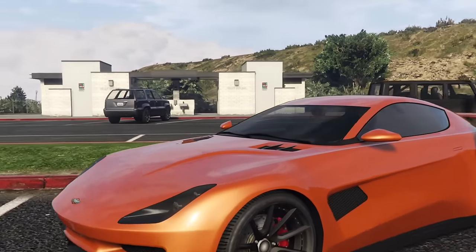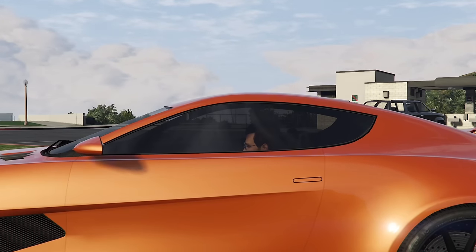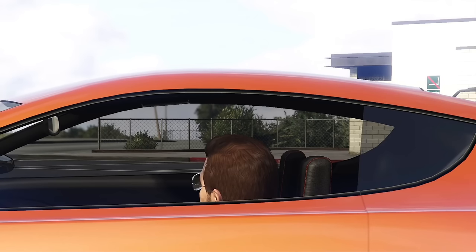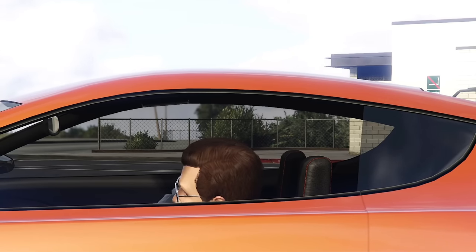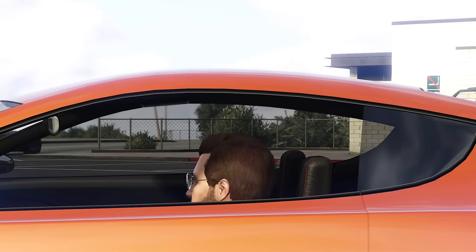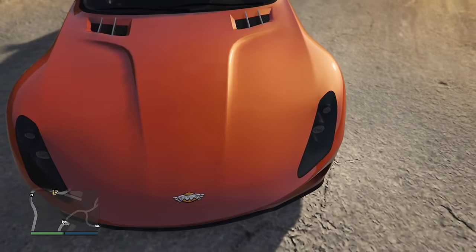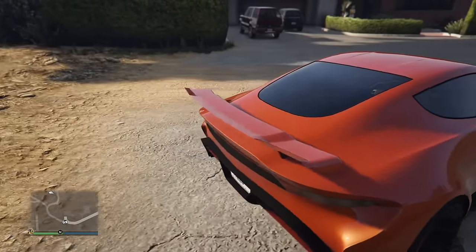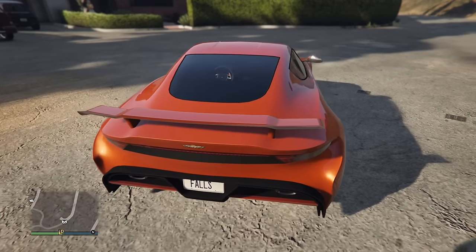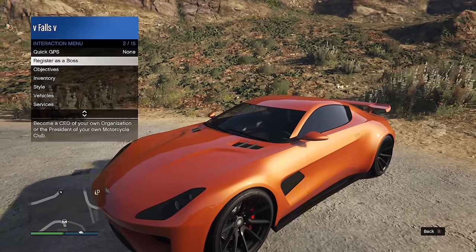You sit incredibly low in the Spectre. There are also no visible body gaps or body panels on it, and a side effect of this is you cannot open any door besides the front passenger door — which is stupid, because this car obviously has an engine and a trunk. So why not let us open it?